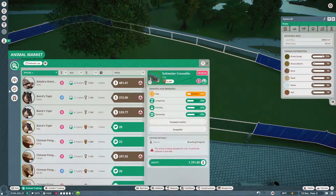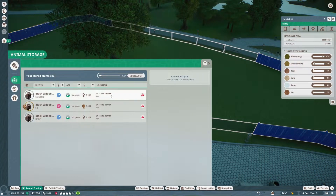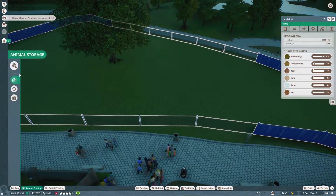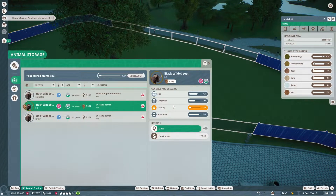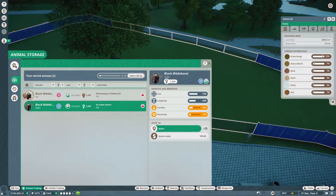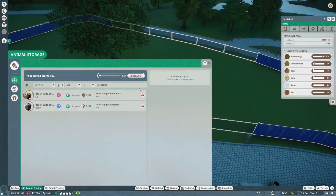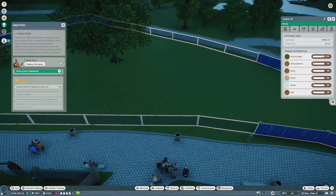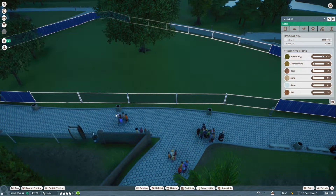We want animal trading, animal storage. Let's move them. They probably won't be all that happy to start with, but it is a start. So that's 17 species — we need one more species.